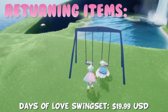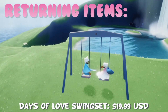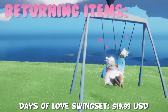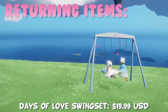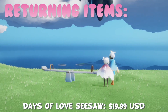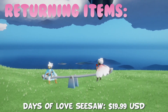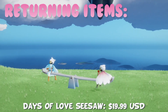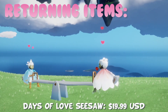All past items are returning, such as the swing set, which works very similar to the seesaw. You sit down with a friend and eventually little heart particles will appear. They grow in size the longer you sit, and this also functions as a chat table. We also have the seesaw — when you sit on it with your friend, you will jump up and down, heart particles will eventually appear and get larger. Just like the swing set, this also functions as a two-person chat table.